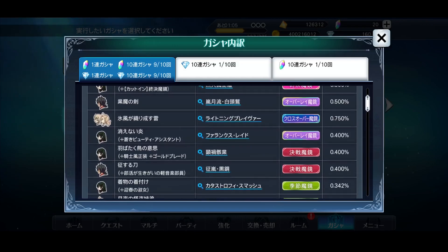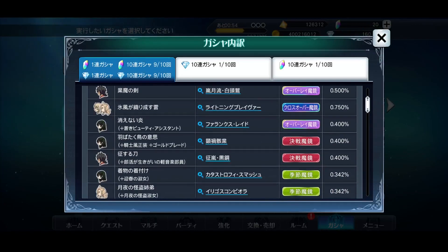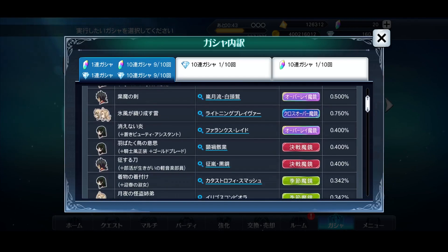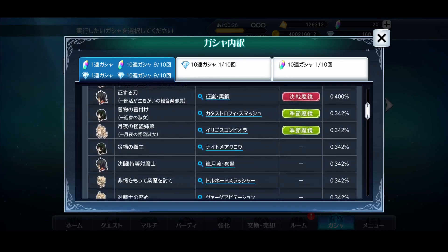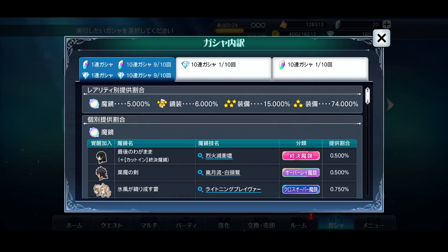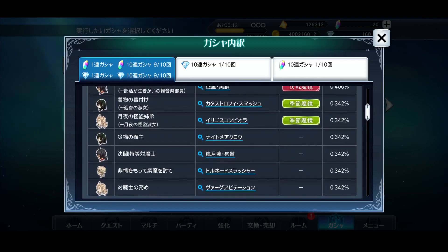Looking at the banner contents: you've got Velvet's new Ending Mirage Art, her Overray, her Decisive Mirage Art, her seasonal, and her normal. Rokuro has his Overray, Decisive Mirage Art, and normal — he doesn't have a seasonal yet. Teresa only has a seasonal so you've got three mirage arts for her, and then Oscar has two: his normal one and this new one.